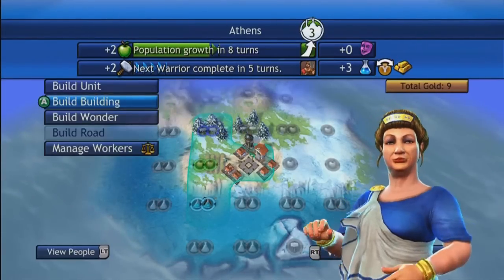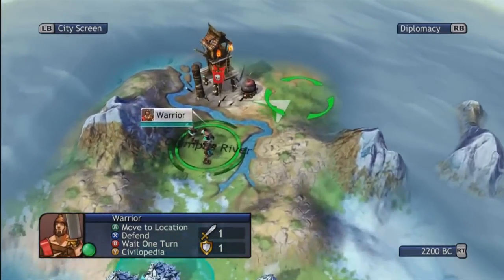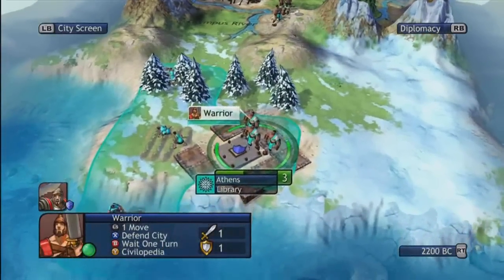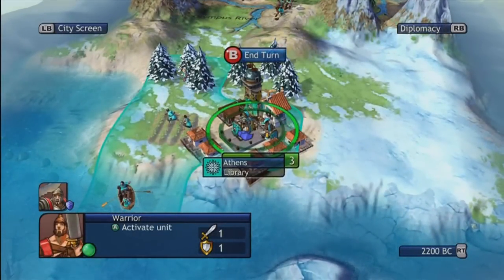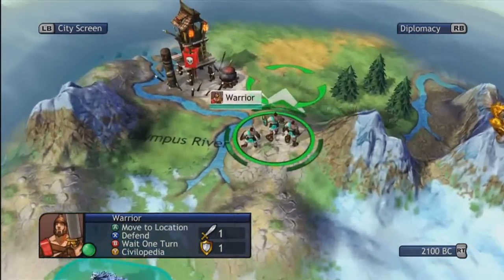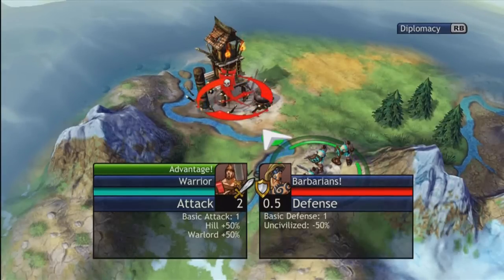I'm going to build a library. I'm moving my warrior here because I had a negative 50% penalty because of rivers. Look — on warlord difficulty I get a hill bonus, and since they're uncivilized they lose 50%. Hills give you plus 50% of your basic attack, and if you're playing on warlord or chieftain you get plus 50% again. Rivers give you minus 50%, and if you're defending from a forest it gives you plus 50%.